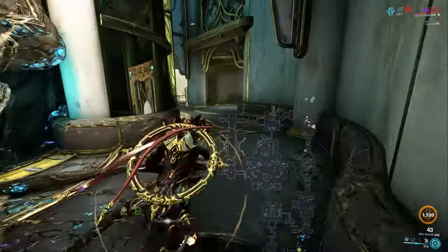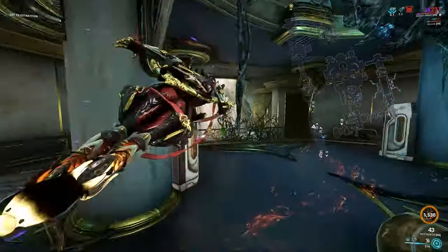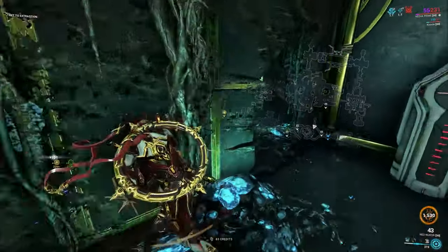The last tip is that the vault can't spawn in puzzle rooms. If you see a room that looks like this, the vault is not that way — it's just a dead end, you can turn back around. And with those three tips out of the way, I'll finally get to show you the different locations.